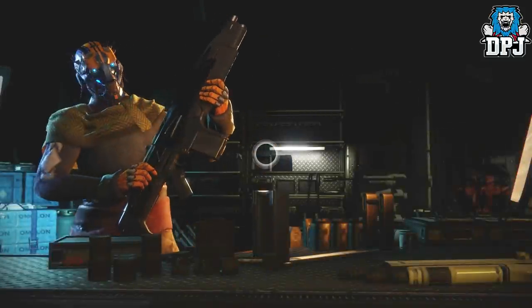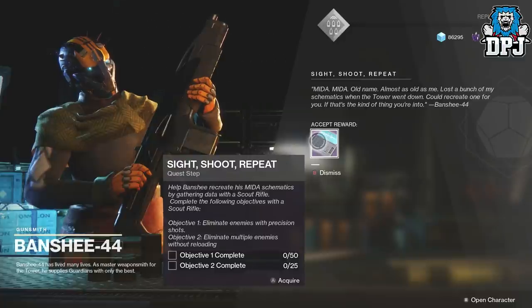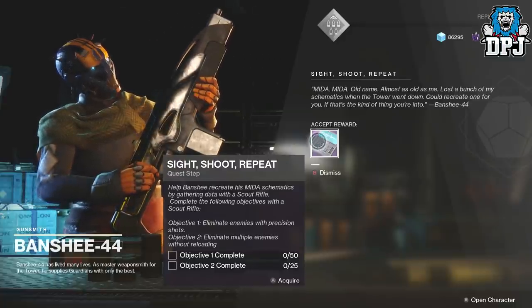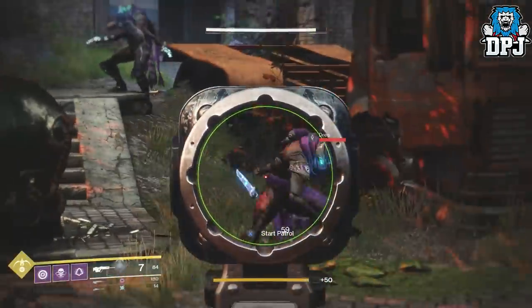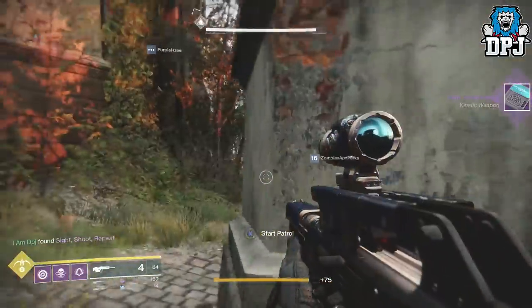The next step is called Sight Shoot Repeat, and these challenges must be done with a scout rifle. You have to eliminate 50 enemies with precision shots, and eliminate 25 enemies in multikills — meaning 3 enemies without reloading. There is no time frame here, so you can take as long as you like between shots.